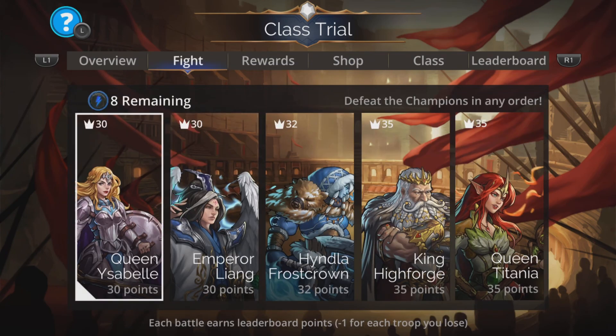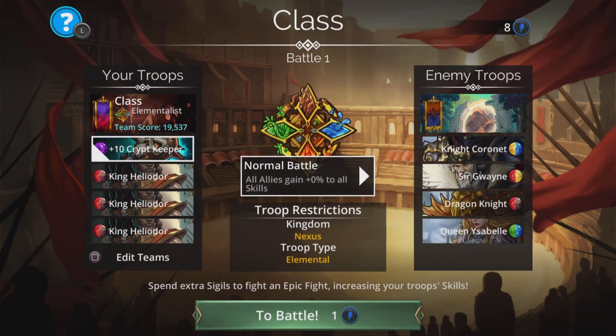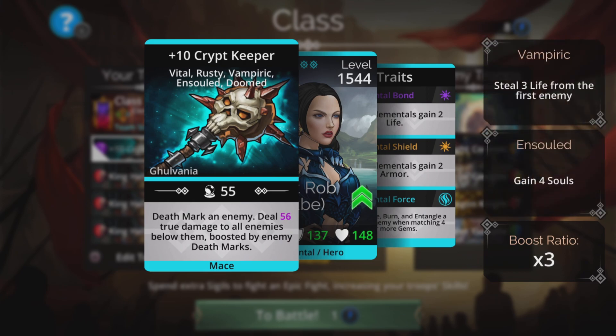Onto the fight itself. I've jumped forward a few stages because it was super easy at the early stages, but I will show the team here and an alternative if you don't have three King Heliodors. We have Crypt Keeper up top — Deathmarks an enemy, deals magic plus one true damage to all enemies below them, boosted by enemy Deathmarks.